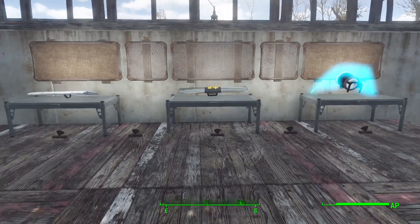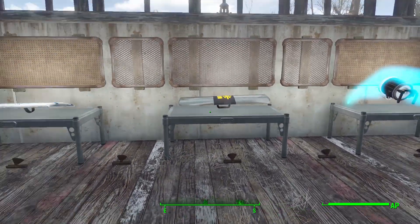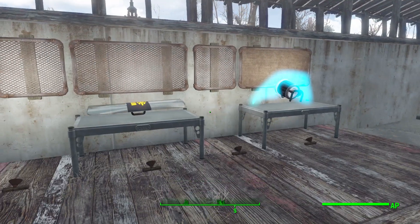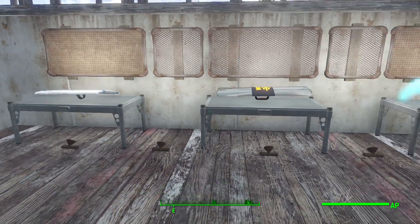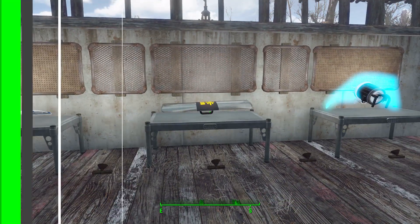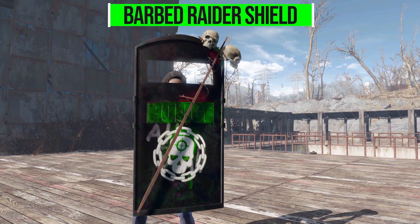I've only got a couple of them out because they are large and bulky and kind of hard to display, but let's go through the eight different shields we currently have in this mod. Starting with the barbed raider shield, which is a pretty fun one — of course it's one that's going to be found on raiders. The most important part of any of these shields is the damage resistance threshold, this one being at 16.